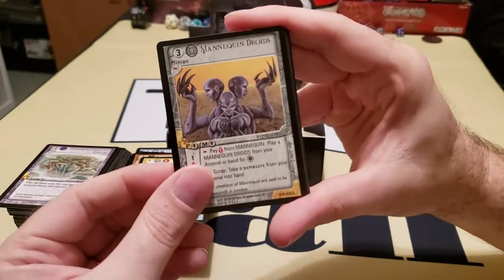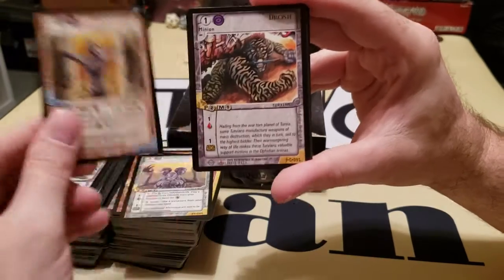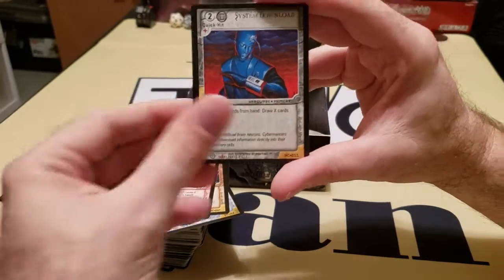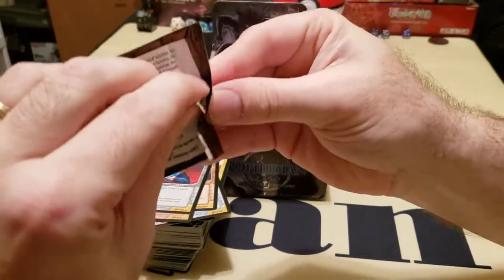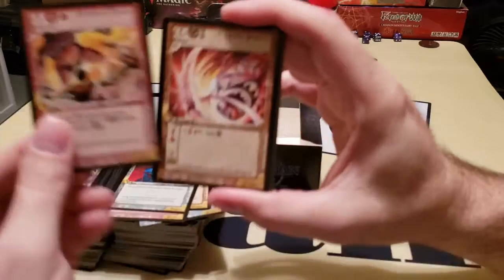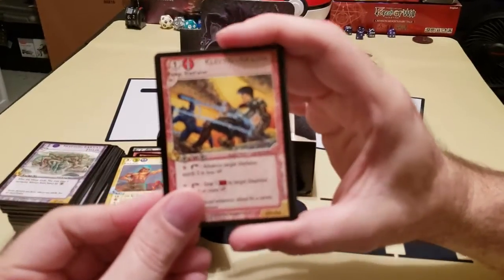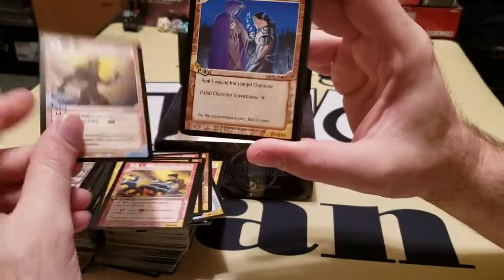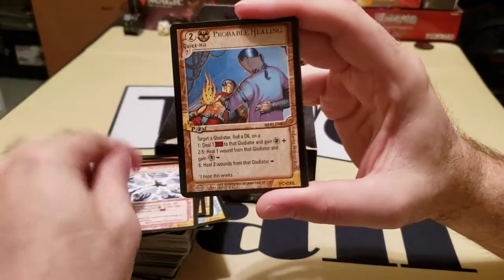Here's your rare minion — Mannequin Droids. It's robotic. There's more than one type of these guys; I've seen several names but there are different variants of them. So that's the game right there. I think this game is a lot better than it ever got credit for, and it's definitely a unique way to play. I was reading the rules and there's your rare Electro Chains. Ryla — there's another one; she's three victory points. It's going to be a lot of fun.